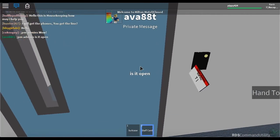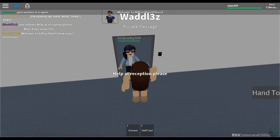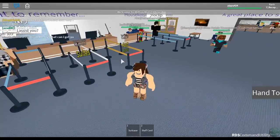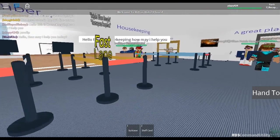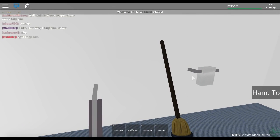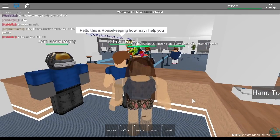Oh, let's do housekeeping. Let's go to people's rooms and help. Help at reception, please. Okay. I need a clip. Oh no, I don't have all my stuff. I'm gonna no-clip real quick. I need the broom, I need this, and I need the towel. Let's go housekeeping. Let's go no-clip.